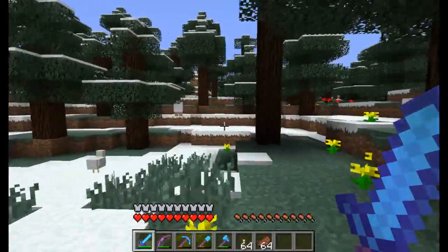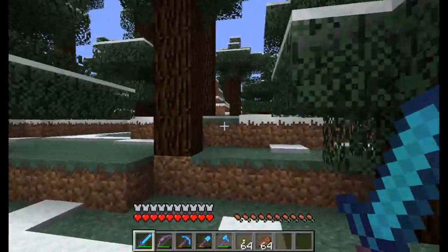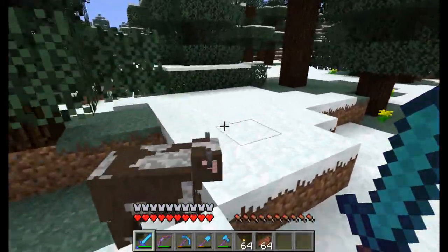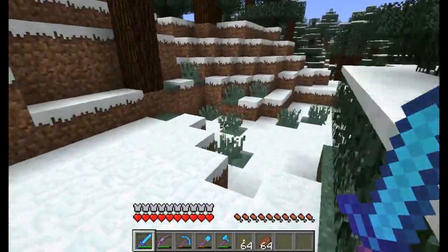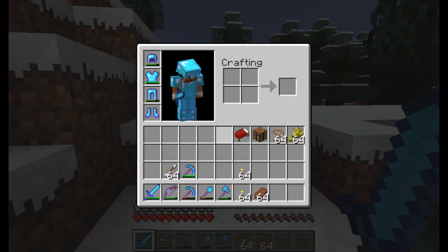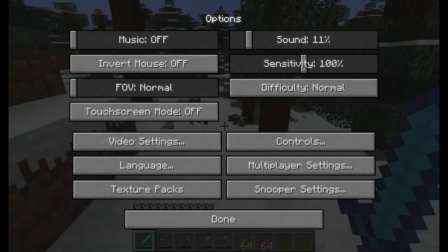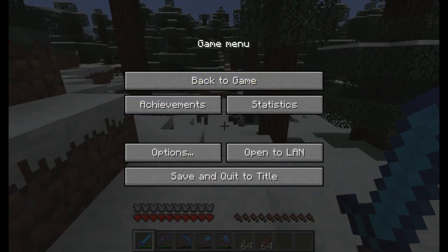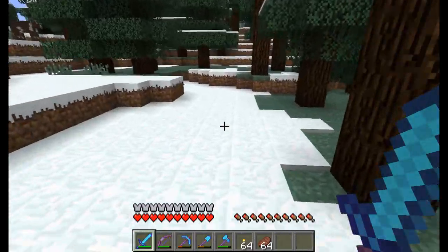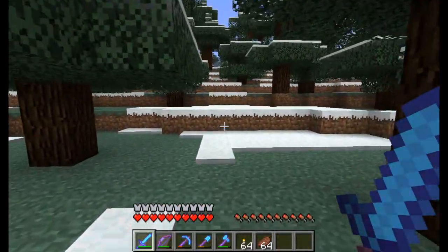I've marked down my coordinates for where the castle is in case I get lost, so I think I've got all my bases covered. I've got plenty of food, I got weapons. I suited myself out in all diamond armor just in case. We're playing on normal difficulty. Let's try to see what we can find — we gotta get past this stupid snow biome first.